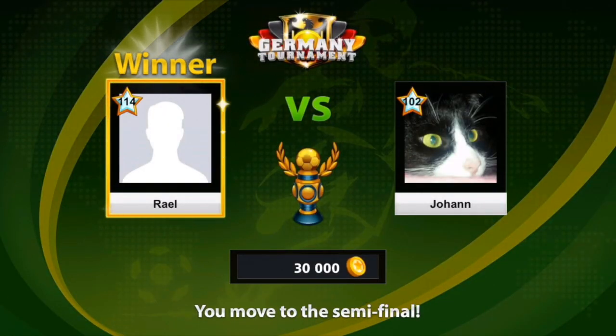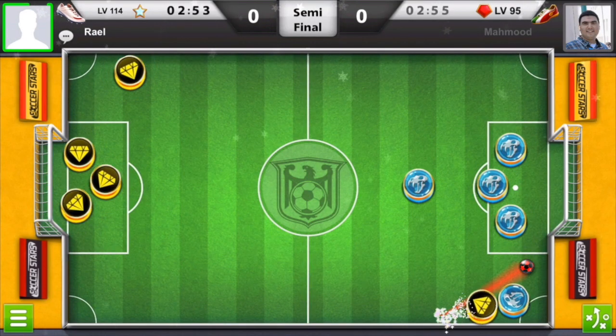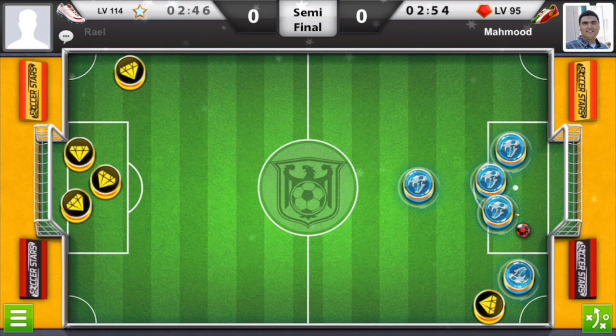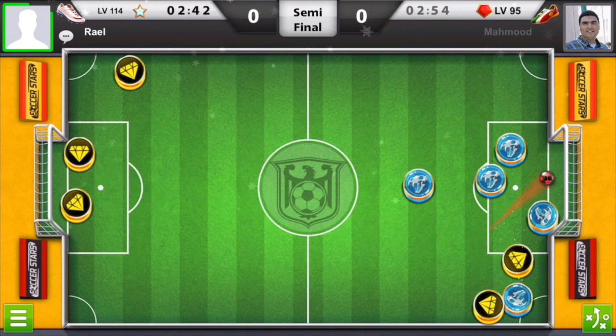Now we're going to the semi-final — let's see how we're going to handle it guys. I'm facing this level 95 player. I'm trying to get it in, and as you see it didn't go in. He was trying to play defensive, but that wasn't so good, because right now with my player on the right I will try to set my angle and pitch it inside. Beautiful!